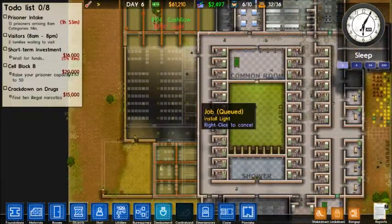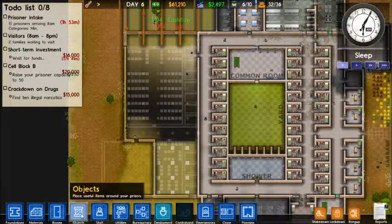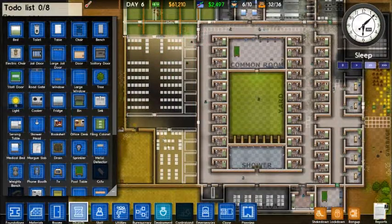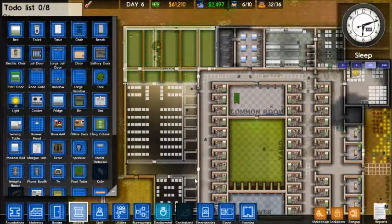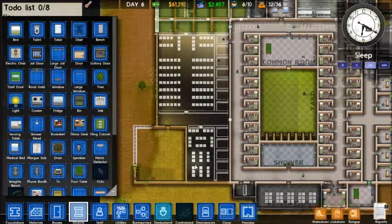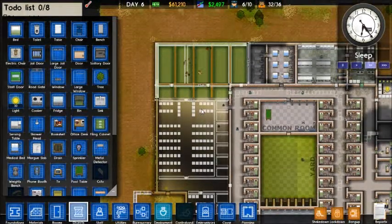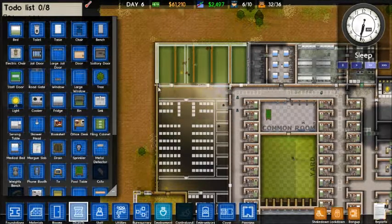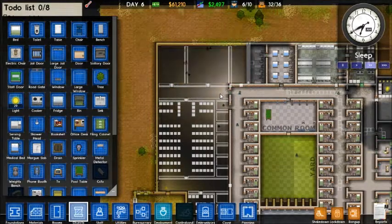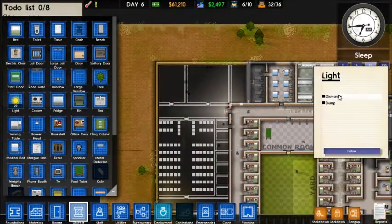Here comes the lights, which we will say no, you cannot place those. I will let them purchase the lights, however, because we do need them — we will need them to install ourselves. Hey, dismantle that light; we weren't supposed to put it up.